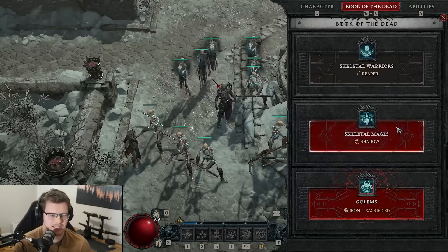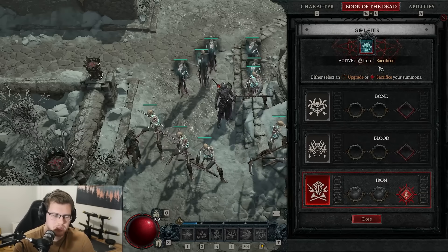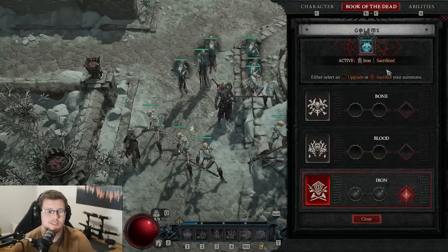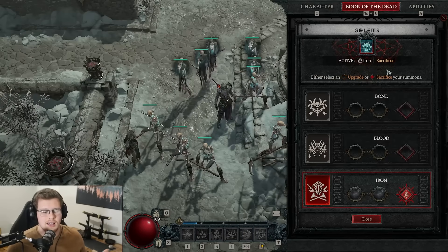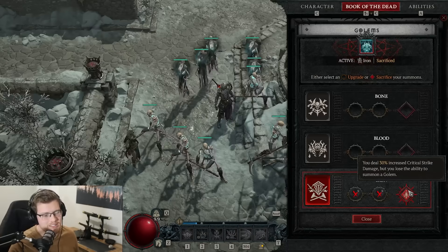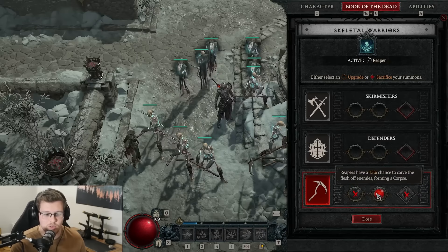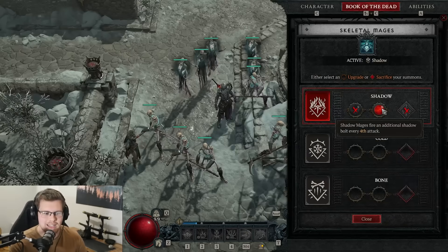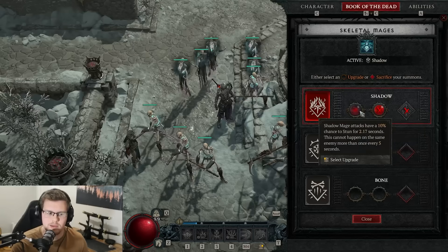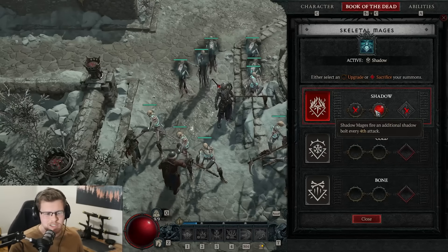I want to quickly cover our Book of the Dead. I know this is a minion build, but we are sacrificing the golem. I would love to use the golem, but the problem is it takes another ability slot that we just don't have — we'd be missing out on too much damage. So we'll go with Iron and sacrifice it for an extra 30% critical strike. For the other two: we use Reapers, definitely the strongest of the skeletons, with a chance to form corpses — more corpses means more damage. Then we have Skeletal Mages doing shadow damage, and they fire an additional shadow ball every fourth attack, which is great. If you're having problems with enemies not being stunned you could change this, but we have so much CC we don't need it, so we just go for a little bit of extra damage.